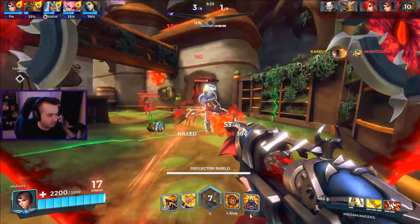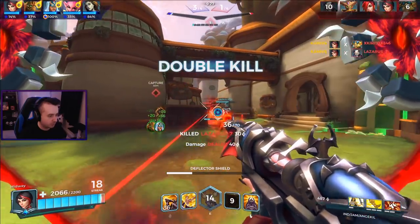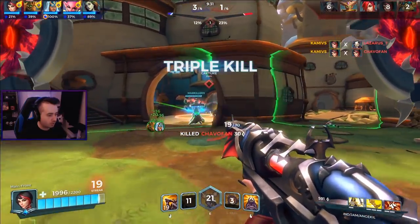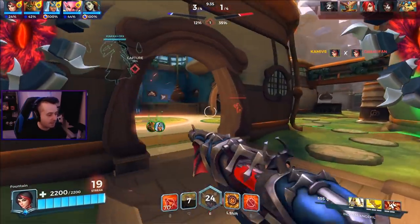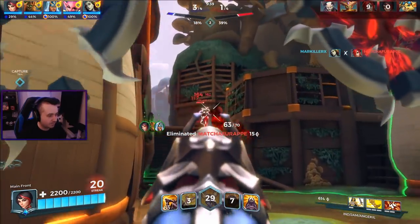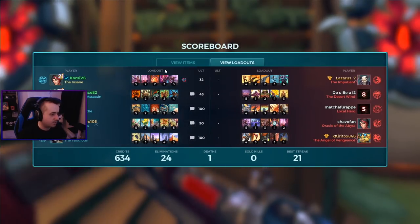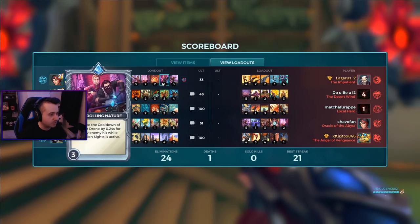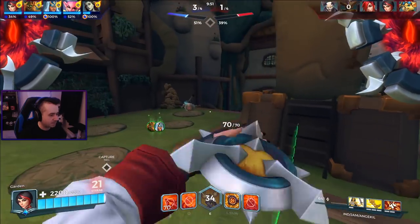Double kill! Triple kill! Going for a quadra kill - well, that's not gonna happen. We're aiming down sights a lot because we have that card bumped up compared to what Indulgence ran. They had that card at level one but I bumped it up because it's more fun to try to max these out.